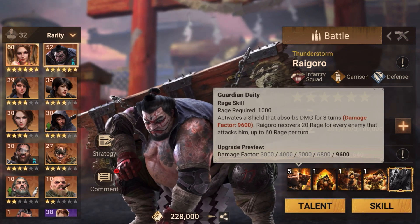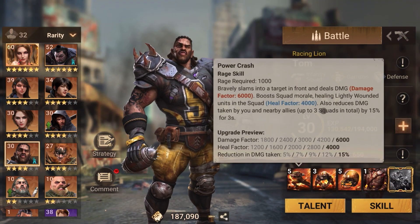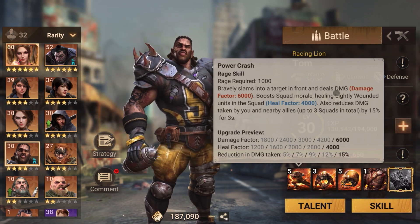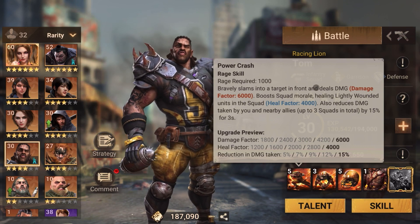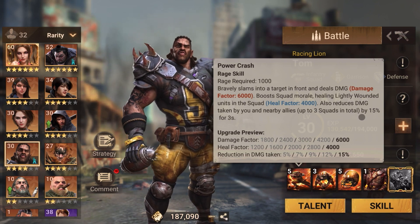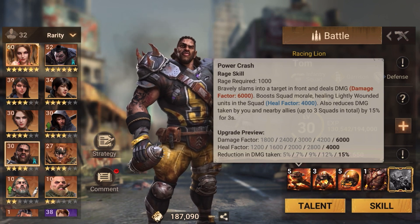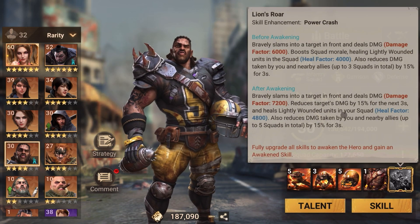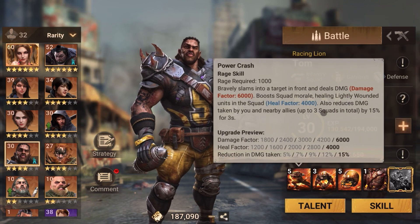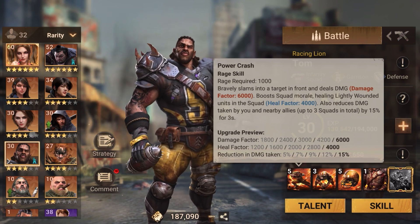Another hero you can run with Charlie is Tom, because Tom's rage skill is pretty good — he does decent damage, provides healing, and reduces damage taken by you and nearby allies for up to five squads by 15 percent for three seconds. You want that to happen as much as possible, so in a group fight Charlie is again very good.